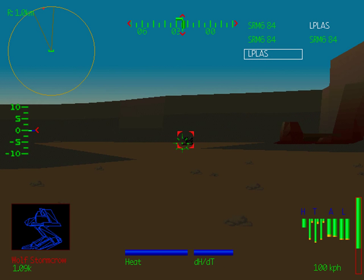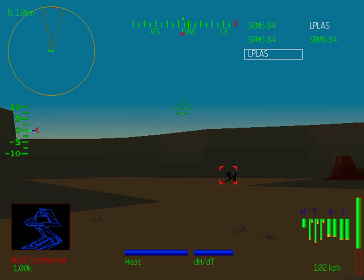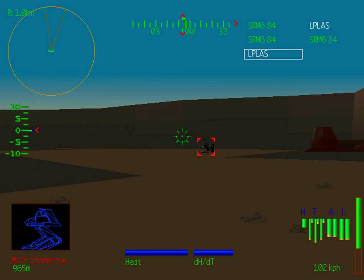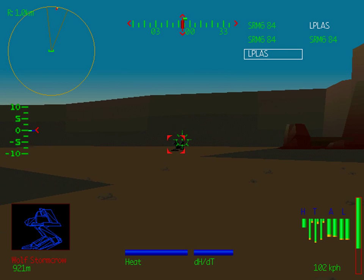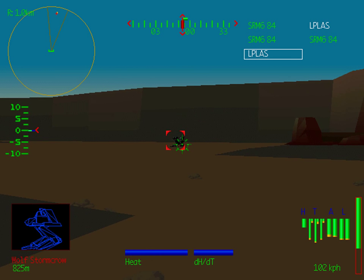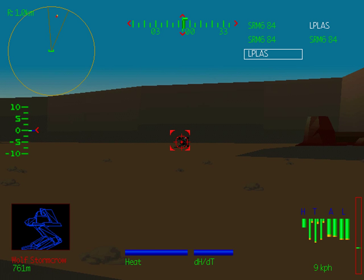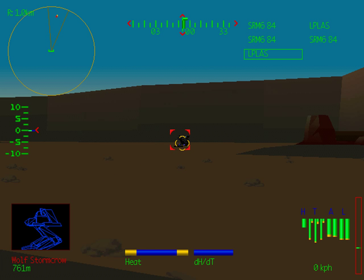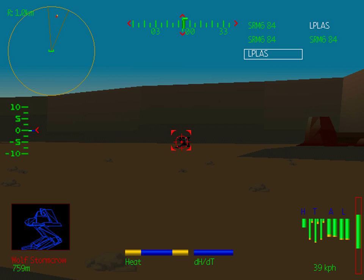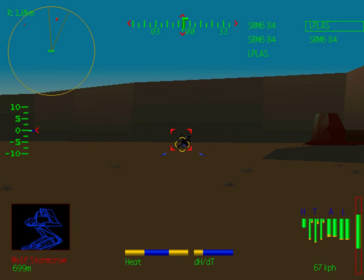Here's our primary objective: the core heatsink array. It looks like we've got a couple of Wolf mechs standing guard. I'm going to try and draw them away, and as always, if possible, I only want to engage one of them at once. My large pulse lasers do have a pretty good range, and the firing reticle is telling me I'm in range, but I can't seem to hit this guy — I'm going to have to get a little bit closer. The Stormcrow does have large lasers of his own, so I won't be completely safe from attack.